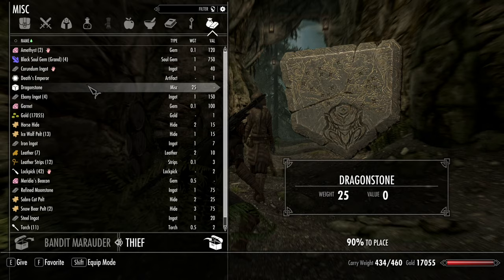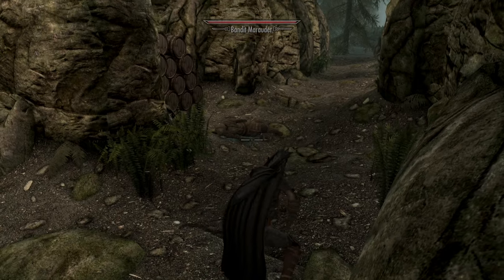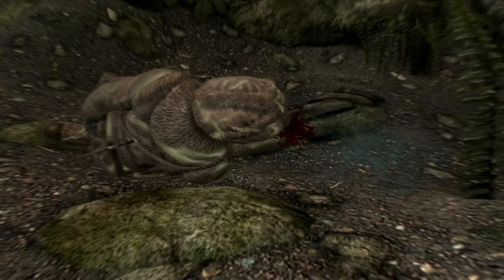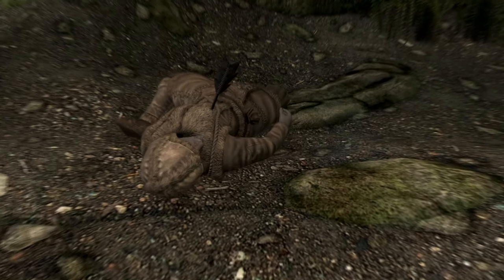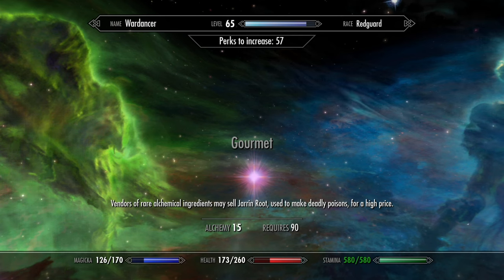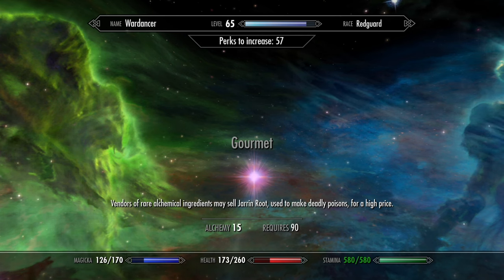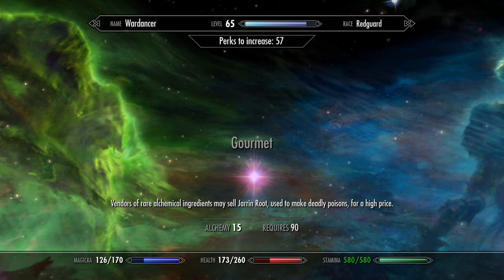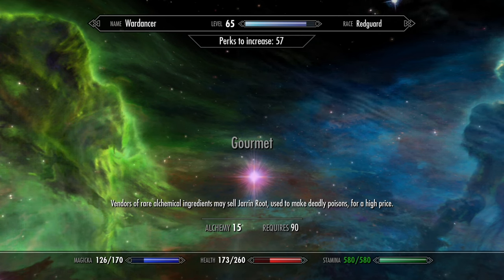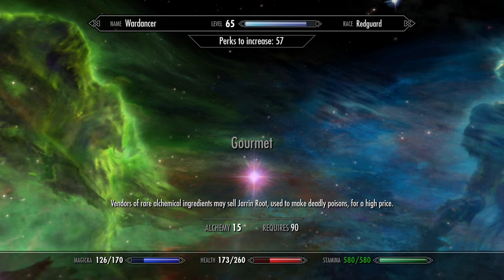The Plague Doctor will apply Weakness to Poison and Disease to nearby enemies. Stacked with Weakness to Poison you can mix into your poisons already, this builds up some spectacular weaknesses, allowing you to use poisons even against poison-resistant enemies. Then at skill level 90, the Gourmet becomes available, which gives Alchemist vendors around the world a small chance to sell Jarin Root. Jarin Root is an ingredient you can usually get only once per playthrough and can be used to craft insta-kill poisons. It is a very neat idea to make this ingredient available outside of the Dark Brotherhood questline after a lot of grind has been done.